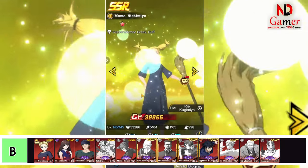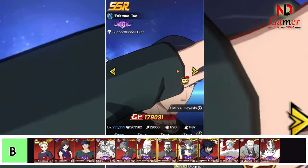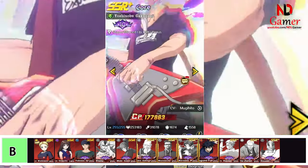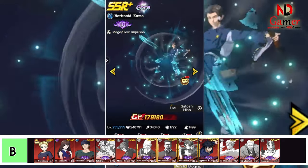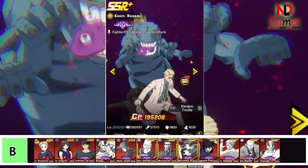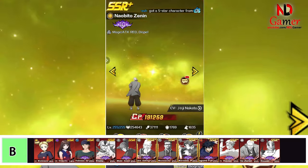In tier B: Momo Nishimiya, Rita Orimoto, Takuma Ino, Isu, Maki Zenin, Ishinabu Gakaganji, Mazumichi Yaga, Norutoshi Kamo, Megumi Fashiguro, Kento Nanami, Naobito Zenin, and Hanami.